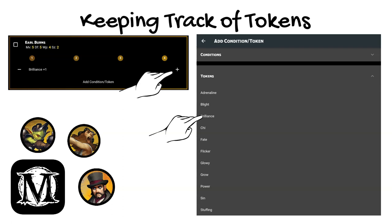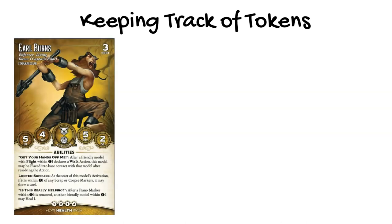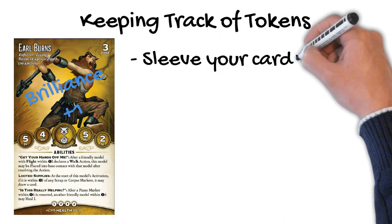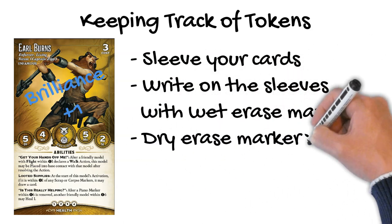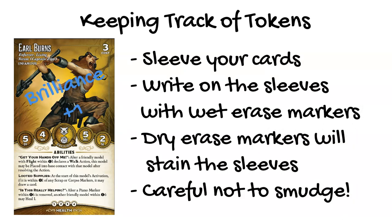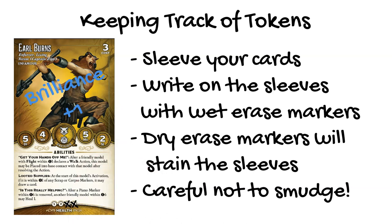Another very common way for players to keep track of tokens is by simply writing on their sleeved cards with a wet erase marker. I advise against using a dry erase marker, as it will eventually stain the sleeve and make it difficult to see through. Be careful handling your cards once you've written on them, though — it's easy to smudge or accidentally erase what you've written. This can also be a handy way of keeping track of a model's health.